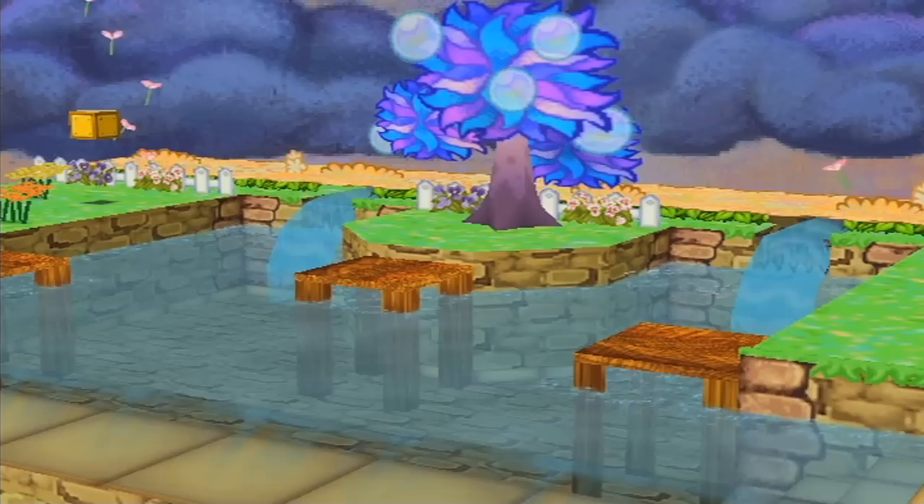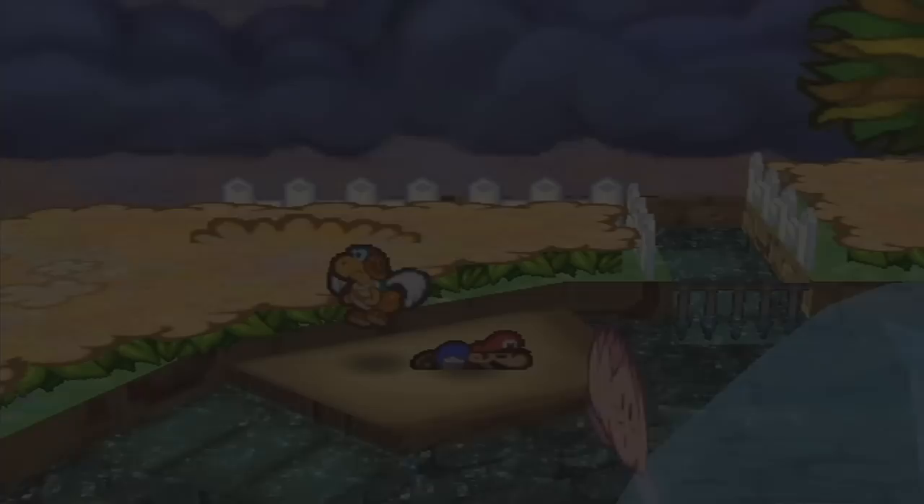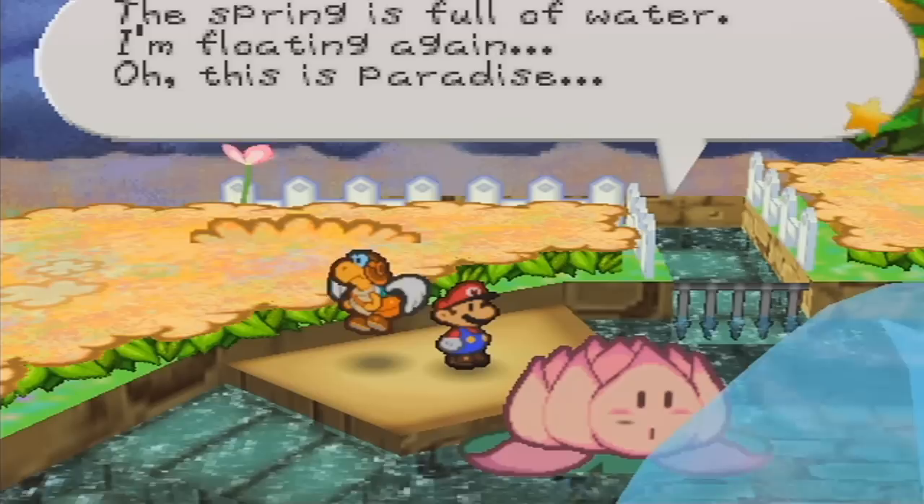Lily says to put the water stone in the hole right there. We place the water stone in the hole and watch as it starts filling with water. The spring fills up and now we can actually swim across to that tree. Lily is overjoyed — sweet water, the spring is full, she's floating again. She thanks us and gives us miracle water from the spring.